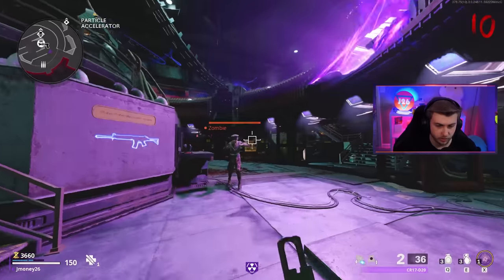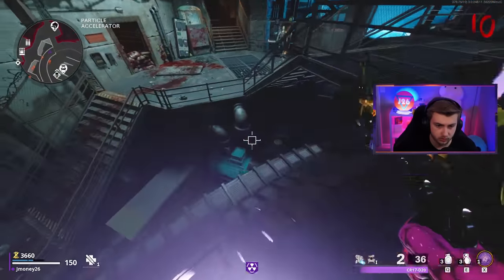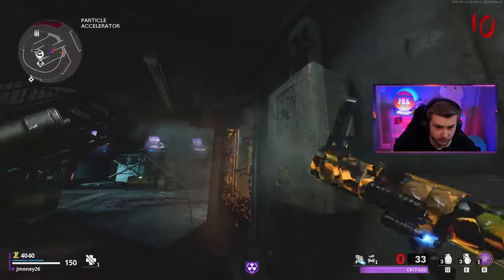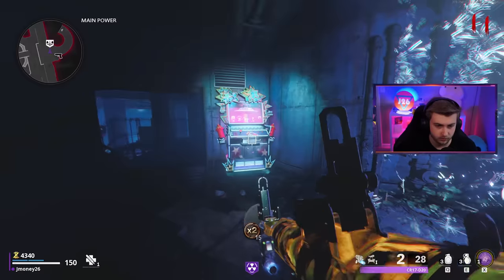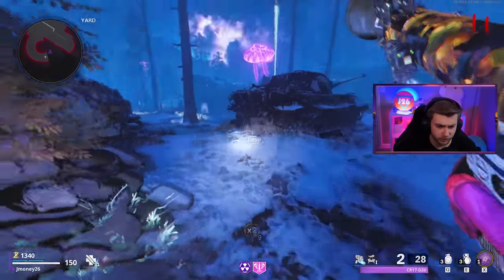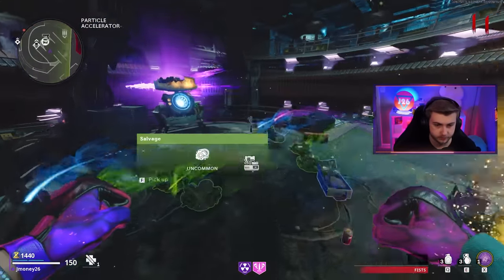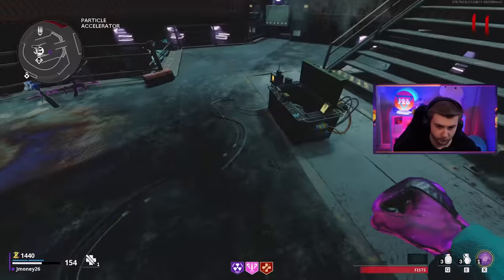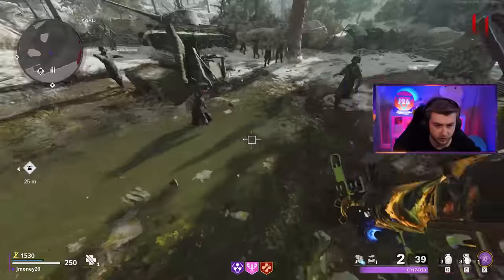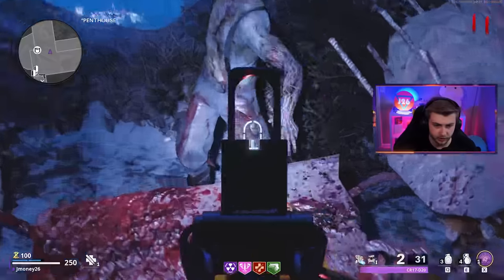Checking all the orb locations — we got the one under there, one by the chair bars, the one up there. Oh, I missed one — I'm an idiot. Do you actually get Electric Cherry with the RPG? Oh yeah, you do. It would have been nice to get both of our rocket launchers here. Since we are running into an ammo issue, we should probably get Mule Kick sooner rather than later. Now that we got Mule Kick, we're basically good to camp right here until we need to Pack-a-Punch again.